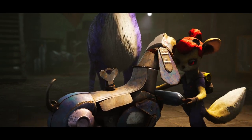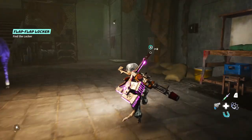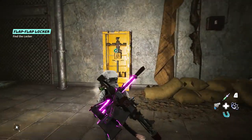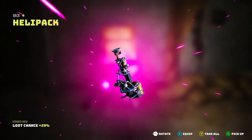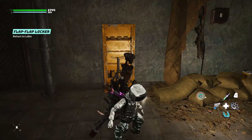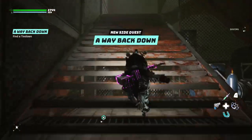You'll be able to smash open a box just behind her. Inside this locker you'll get the helicopter backpack. Just double jump with that and the blades will unfold. Unfortunately, you can't fly constantly with that one.